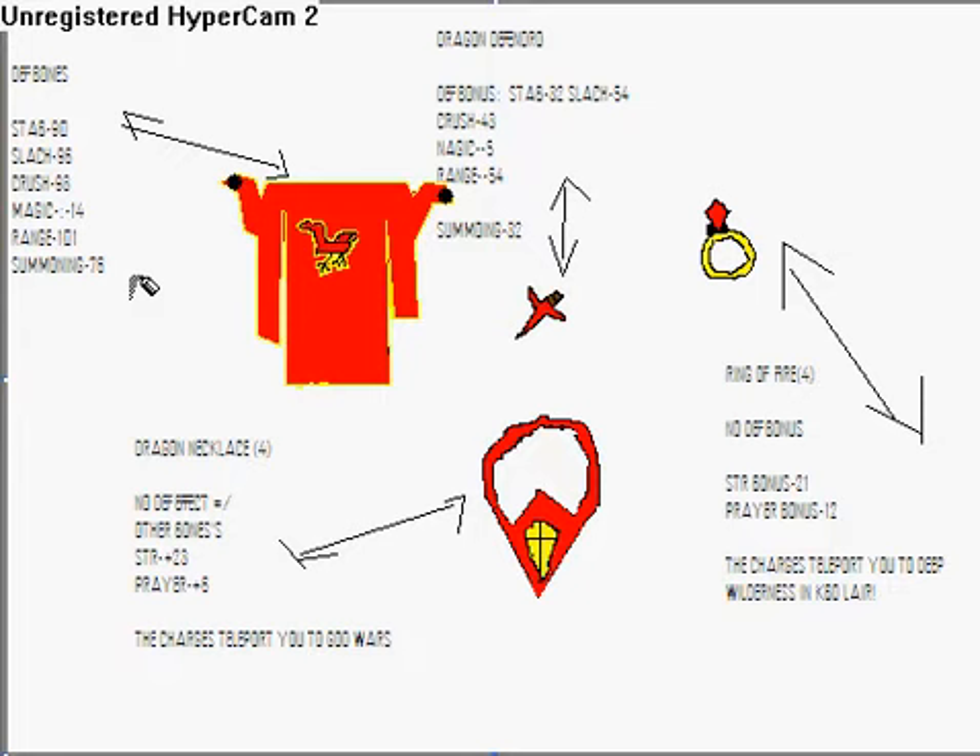Okay, let's start. Dragon plate body — defense bonuses: stab 90, slash 96, crush 98, magic minus 14, range 101, and summoning 76. You can see the dragon plate here. Sorry, my last one got away — it took quite a long time to make, so it's annoying, you know.